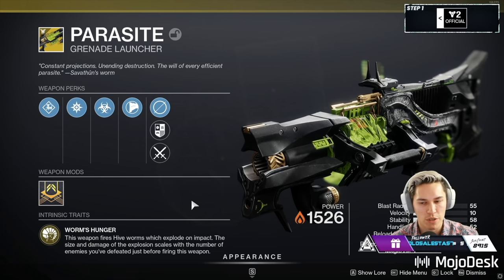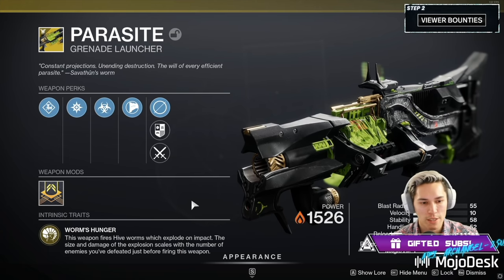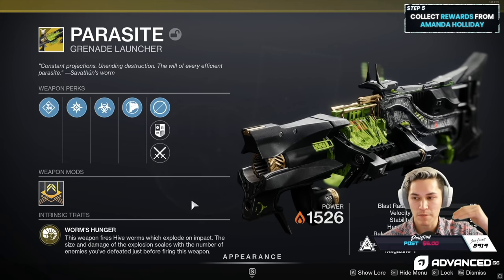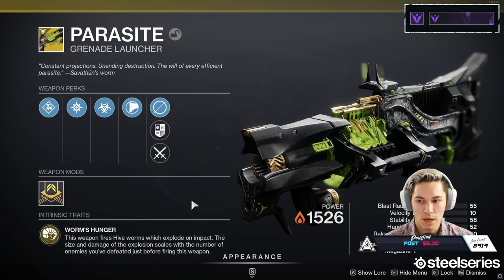Most Grandmaster Nightfalls, it takes three Gjallarhorn shots. And what we're seeing from Parasite at times 20 is almost the equivalent of three Gali shots. There's going to be times — I think at times 15 and above with Parasite — that you'll be able to insta-kill a champion.